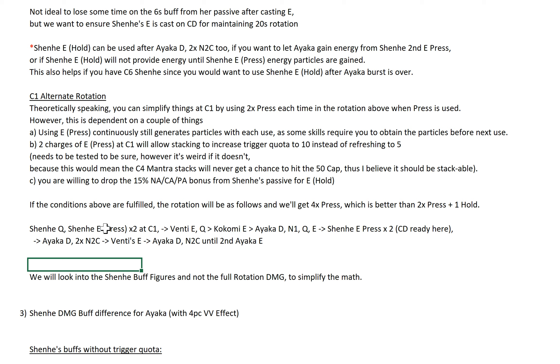One thing to note for your C6 Shenhe: if you do this rotation, depending on the number of enemies while your burst is still in its last one to two seconds, we can't be sure whether you'll have trigger quota left for your C6 Shenhe until we test it. But likely it should be yes — because you need to switch to Shenhe, cast her E twice, and wait. The burst may or may not be finished by then. Generally speaking for C6, you would want to try to delay your last E until the burst is over.